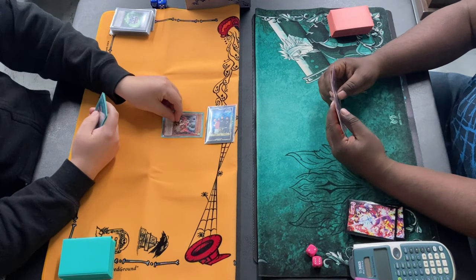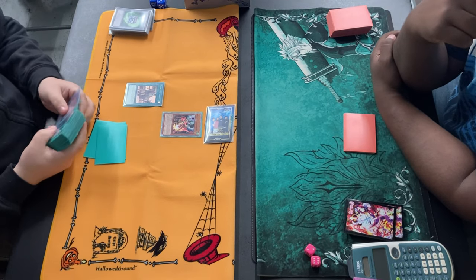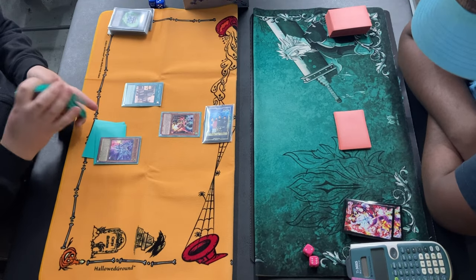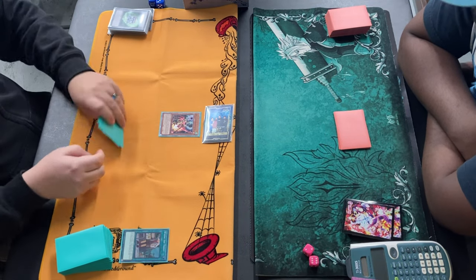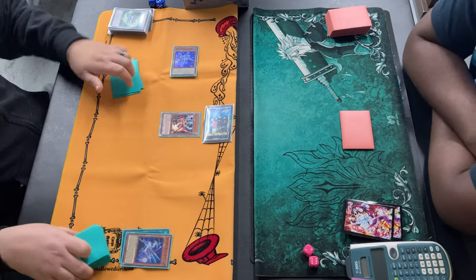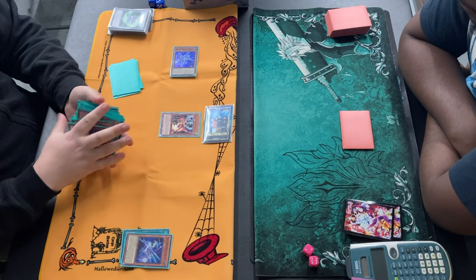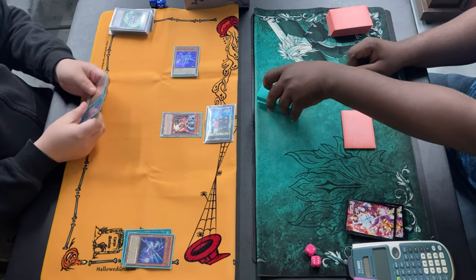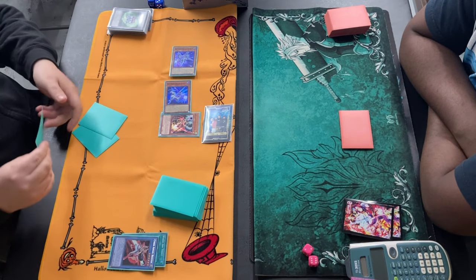Game 2. Drytron goes first. Obviously not a good hand — he normal summons Droll and Lockbird and activates Where Are Thou? to add an Alpha. Alpha, Chirby, Delta — you get Bin 10, or draw for Delta. He added Bin 10. Bin 10, Truby, Delta — reveal Medionis, draw.